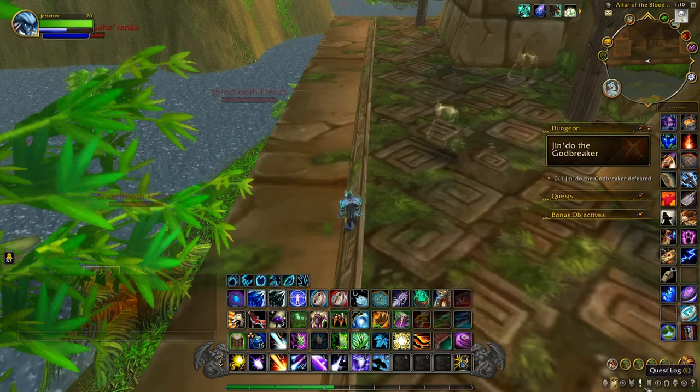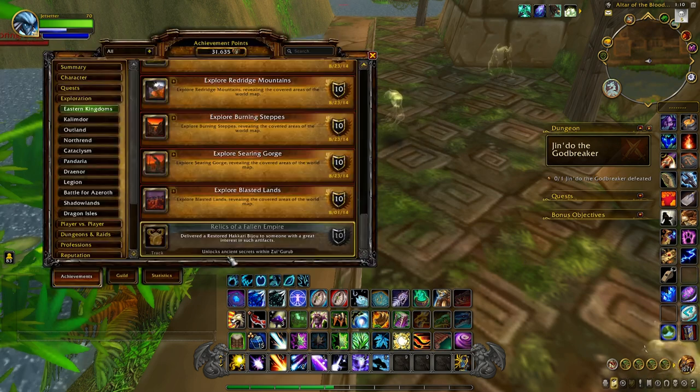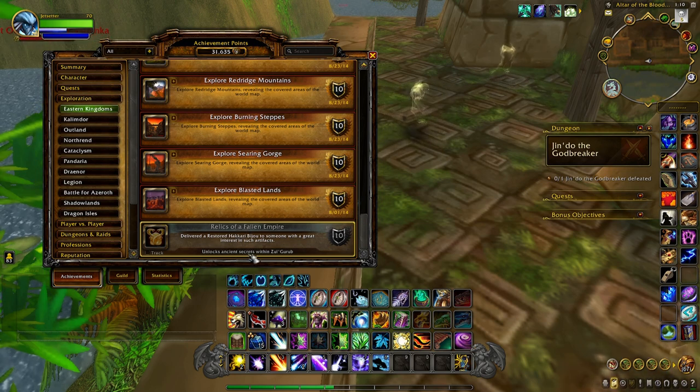The first thing I'm going to show you is how to get an achievement called Relics of the Fallen Empire. When you complete this achievement, it unlocks ancient secrets within Zul'Gurub. Once you do this achievement, you'll be able to get to the real meat and potatoes of what you can do in this dungeon. You can make a lot of gold because a lot of the patterns you can obtain are not bind on pickup, so you can put them on the auction house and sell them.